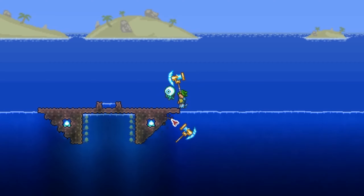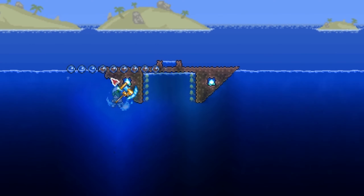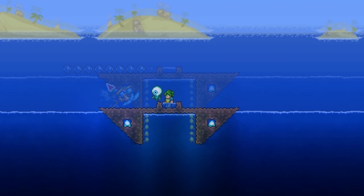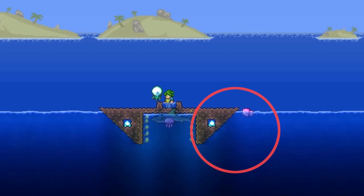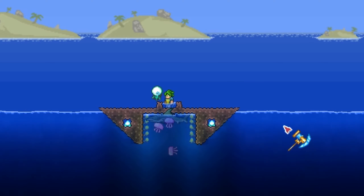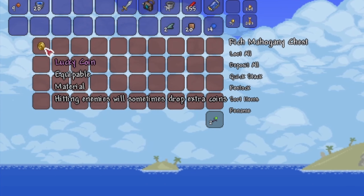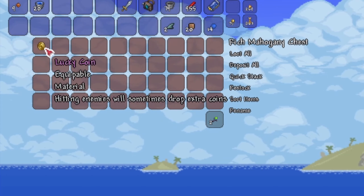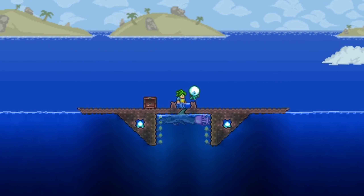Then use a hammer to hammer the sides to form a smooth triangle. Do the same for the left side as well. Now let's test it out. Great! Now when the enemies hit the sides, they will funnel into the trap. Now that we got them where we want, we can start putting the farm to work. The lucky coin is an accessory that causes enemies to drop coins when hit. This means that if we can find a way to hit the enemies many times, lots and lots of coins will spawn.